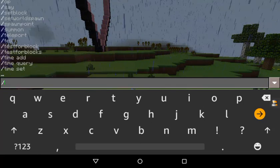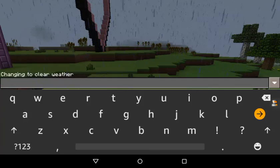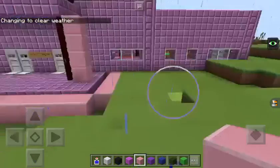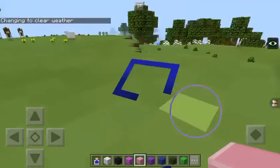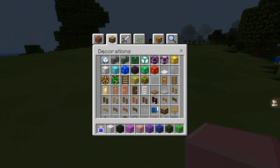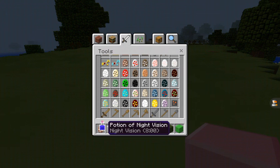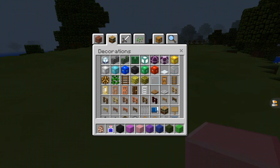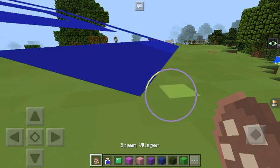Let's first get rid of this rain, because that is not very helpful. Let's go over here so we can spawn them. Let's grab some villager spawn eggs and I can show you how to trade with them. We also need to grab emeralds, because emeralds are obviously a villager's favorite thing. Let's grab some emeralds and spawn some villagers.